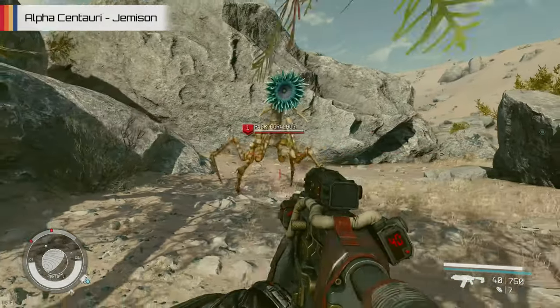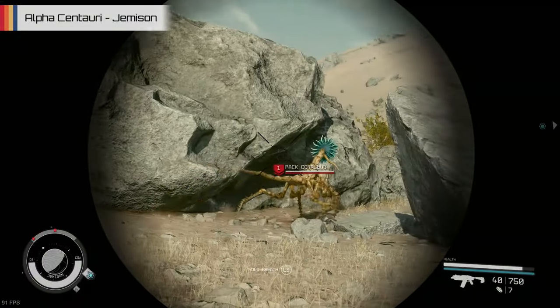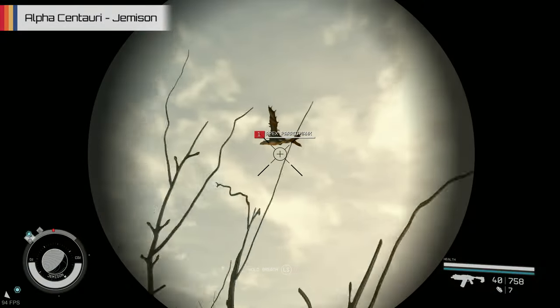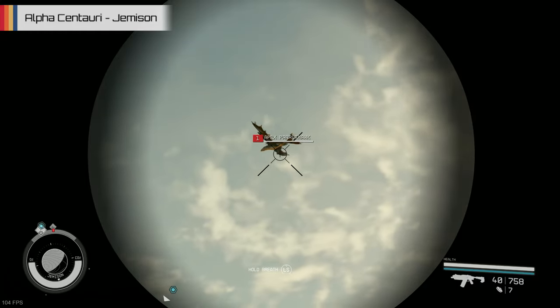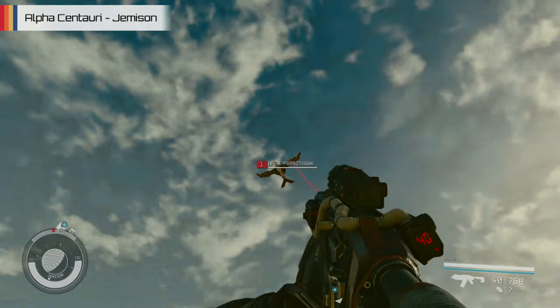The Pat Coral Bug is also able to fire projectiles from that flower head if you're just out of reach of its melee attacks. Though a creature which should be easier to spot, due to it essentially being a huge alien bird of prey which flaps around high in the sky, the Apex Parrot Hawk is another fairly common creature you'll find gliding around looking for its next meal.